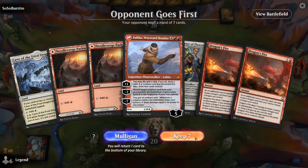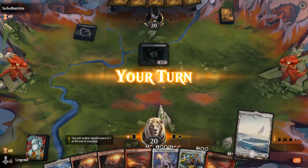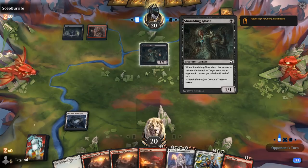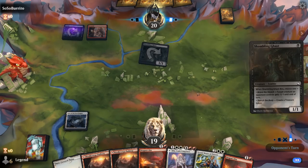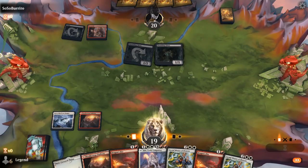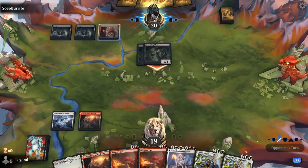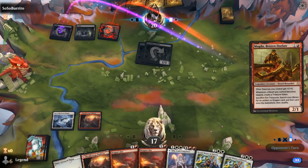Game 2: We're on the draw with a fine hand. Turn-2 Dragon's Fire, turn-3 Mila into Grandmaster with Mila also increasing its loyalty. We're up against what looks like a red-black sacrifice deck. Double Shambling Ghast. We'll keep up Dragon's Fire, probably fine taking two damage.